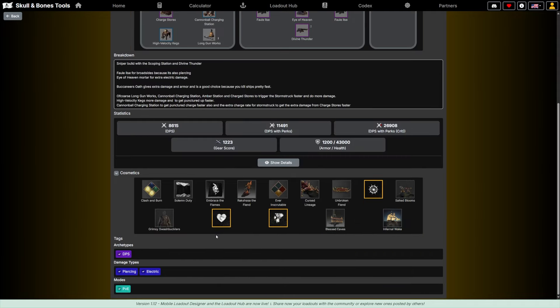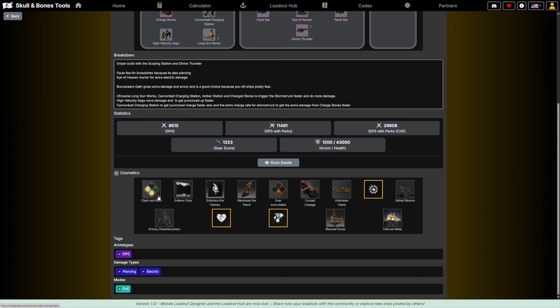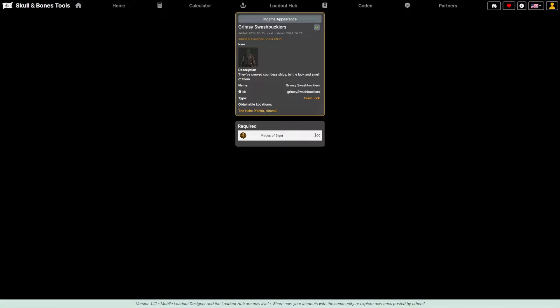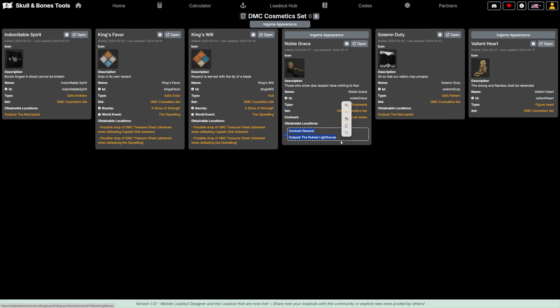We can hide the details or open an external window to copy and share it with others. You can also see exactly what cosmetics have been used — things like Clash and Burn, Solemn Duty, Embrace of the Flames, Rashaka the Fiend. If you want to know how to get them, click on an item and it shows the cost — for example, Grimy Swashbucklers costs 800 Pieces of Eight from the Helm. The Solemn Duty shows it's a contract reward from an outpost, ruin, lighthouse, or possible drop from a DMC treasure.